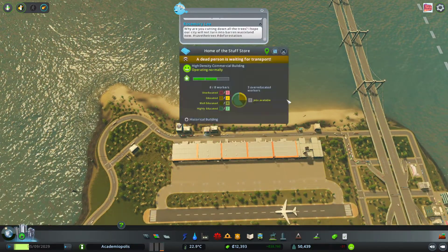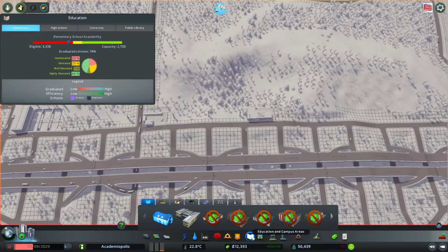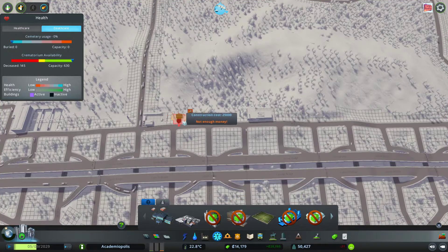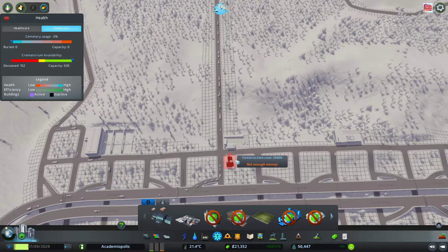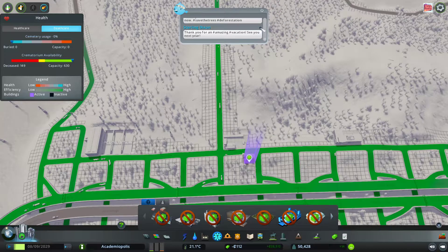We have a dead person awaiting transport here — we should maybe place a crematorium up over here. Let's see, crematorium is this one. We need some money, so let's get a little bit of money here and then we'll place down this crematorium. Look at all those trucks — they're all using this road right now, but there will be future roads. Just need one more money tick here. There we go. Fantastic.